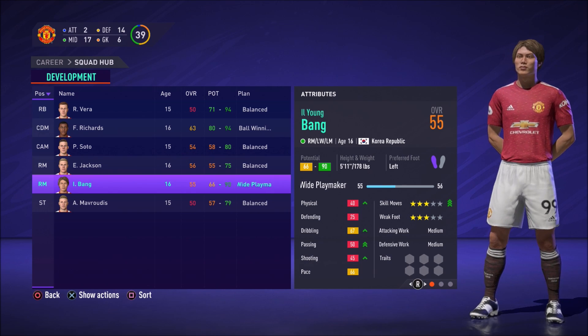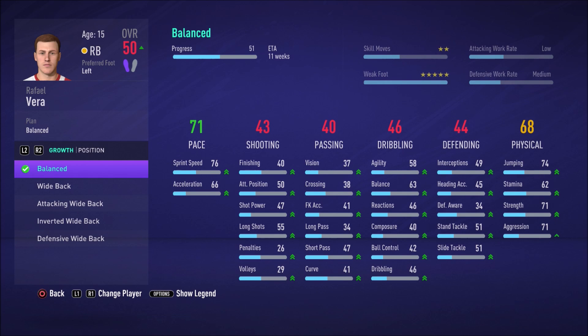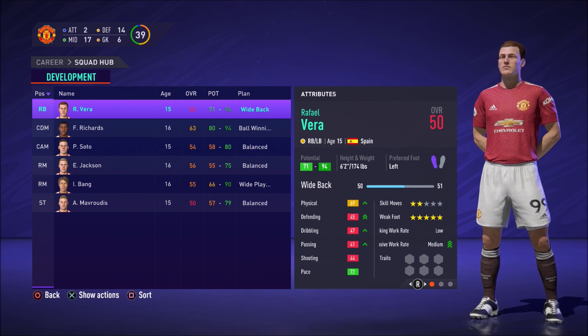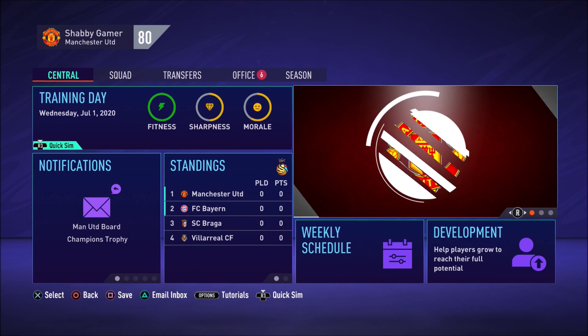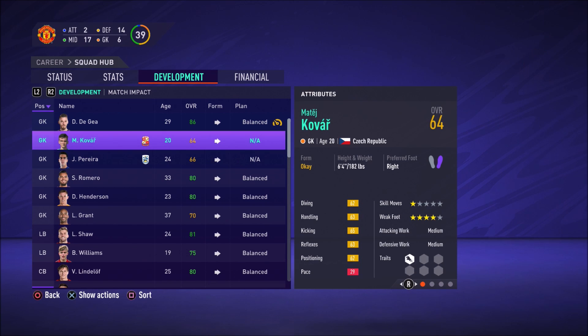I think this is going to be a really fun extra part of the game for those of us who enjoy micromanaging. Going through these development plans periodically and shaping players into what we want is very engaging. For example, this wing back here — not great on defensive skills, dribbling, or passing — so we put him onto a wide back plan to develop those. It's a really fun extra aspect, and while you can do it on older players, it's most interesting on the younger ones you're trying to break into the first team.